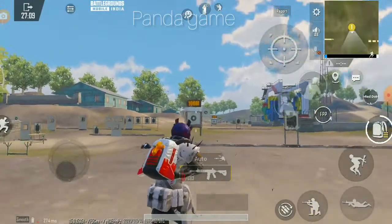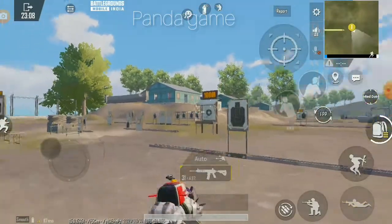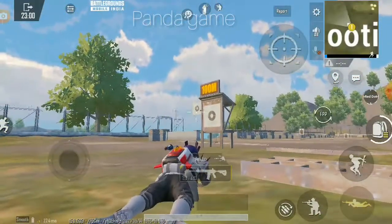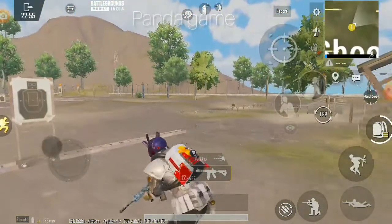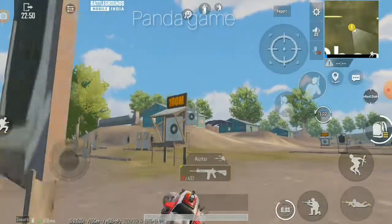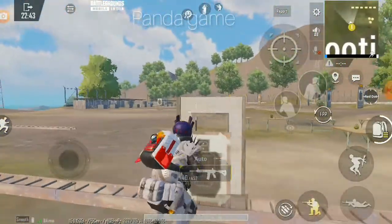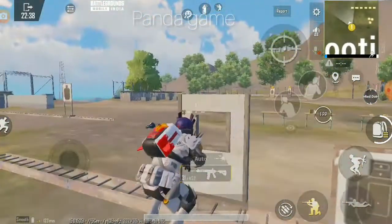The next move is circular movement with crouch and fire. Try to headshot. Then come to this place — just like an obstacle — and you can fire at long range like this.